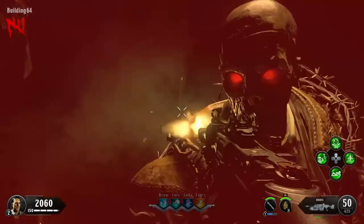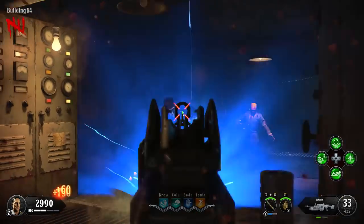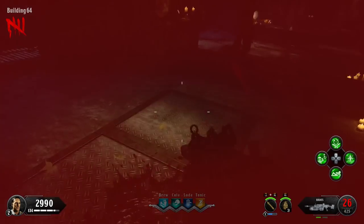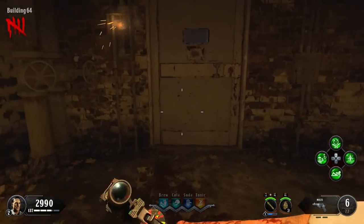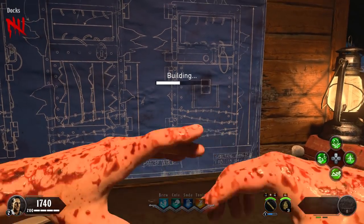Hey, what's going on guys, I'm Chris. Today I'm going to show you how to get step one of the Blood of the Dead easter egg complete. There are a couple of prerequisites you're going to need to do before you can actually start this easter egg, and I'm going to have links in the description to some of these guides. If you don't know how to do any of these, there are tons of guides out there.